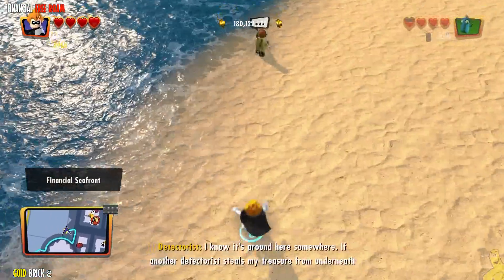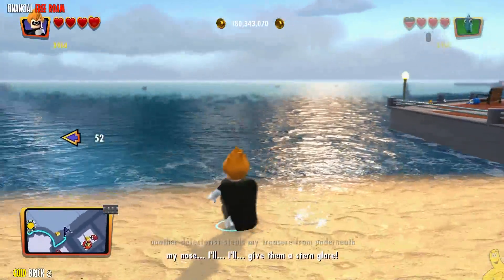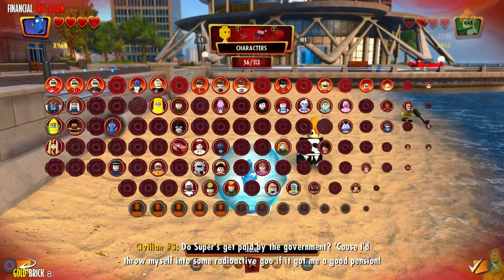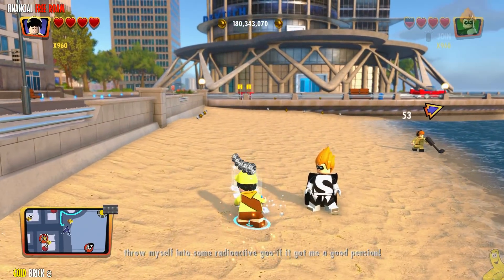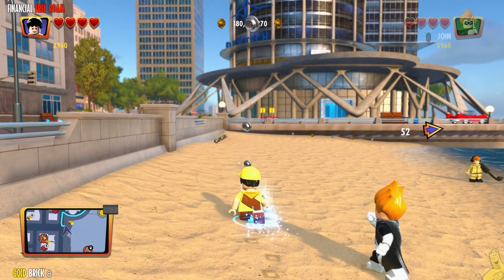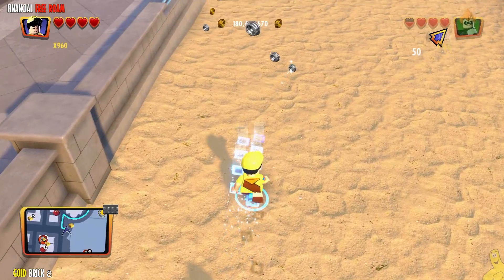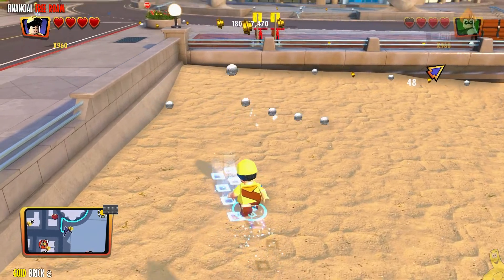Feel free to drop me a comment down below and let me know. If it is happening to you, try to target the item you're after. Right now I'm standing on the gold brick, but the blue ghost stud trail is actually taking me far, far away. I actually for a second thought I might have to go out there and do something first — nope. You just need to do the tracker, and then once the tracker is done, it takes you right to the gold brick.